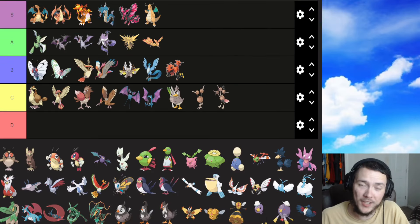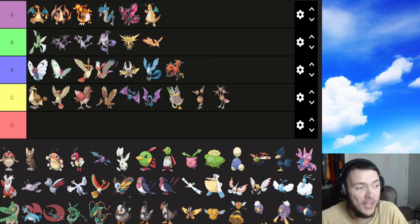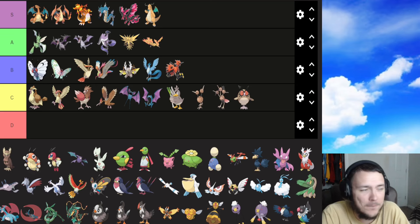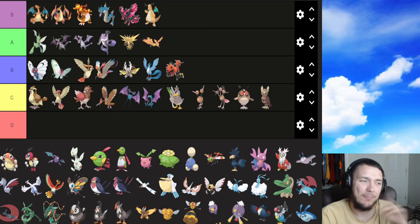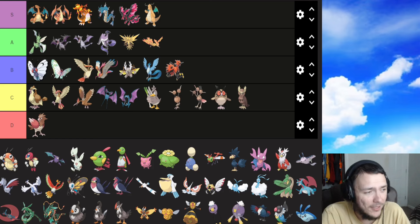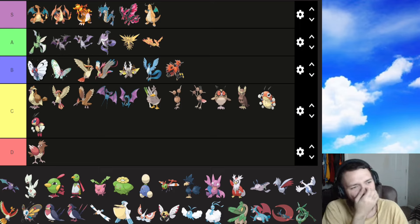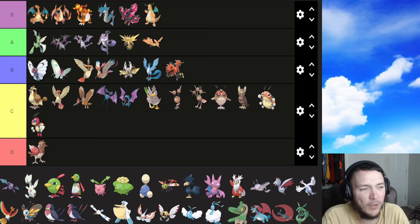That is Gen 1 — on to Gen 2. Not ranking by position on the list is making this go a lot quicker. We have Hoothoot and Noctowl — Hoothoot's probably a C and Noctowl is a C too, these might change later. Ledyba is a C and Ledian is probably a C as well. I'm also moving Doduo down to D — having second thoughts on that one.